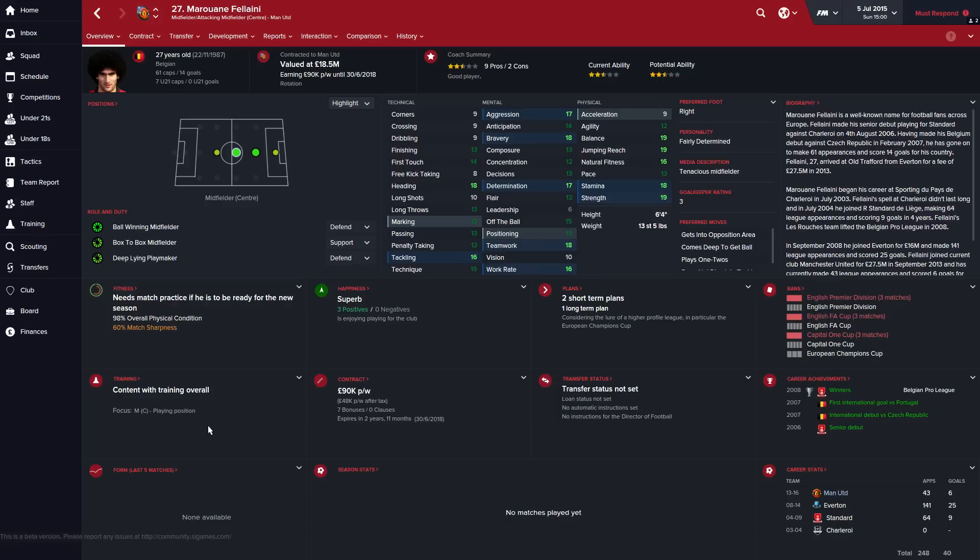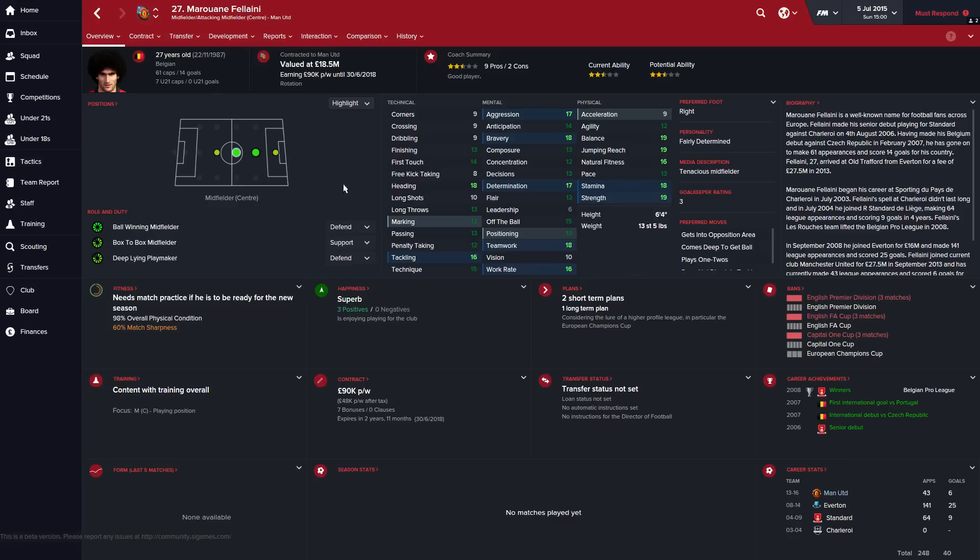And finally the big-headed wonder, Marouane Fellaini — another player I dislike as a Liverpool fan. But he's actually half decent in this game. I'd be tempted to either retrain him as a defensive midfielder and develop him defensively, or push him further up as an attacking midfielder — a target man type who knocks balls down. I don't think he's good enough to just be a central midfielder spraying balls around, but he's 27 at the peak of his powers and he's decent.